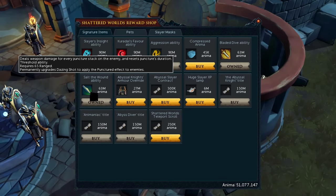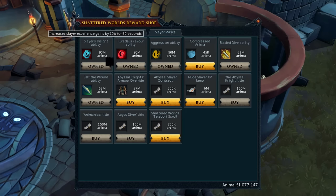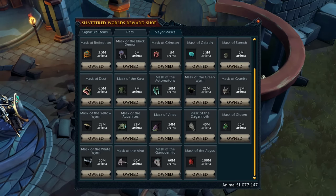If you're looking for things to buy from the Shattered Worlds reward shop, I highly suggest getting the Soul of the Wound ability, and if you use melee, the Bloody Dive ability. The other abilities are very niche and situational, but the Slayer's Insight ability is a nice thing to have if you're going for 120 or 200 million Slayer. If you're going for 120 Slayer, having the Mask of the Abyss to force Abyssal Creature tasks is also quite useful.